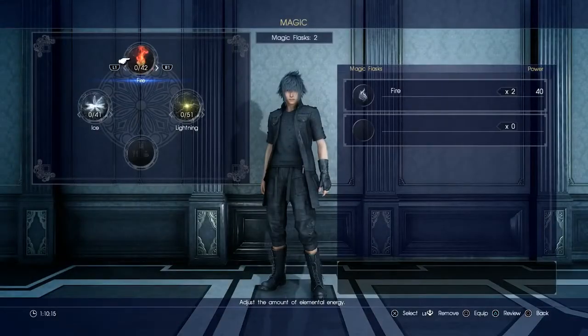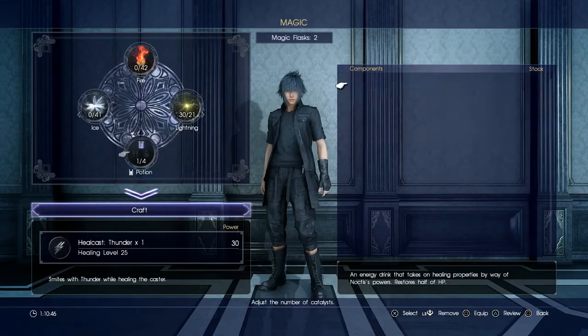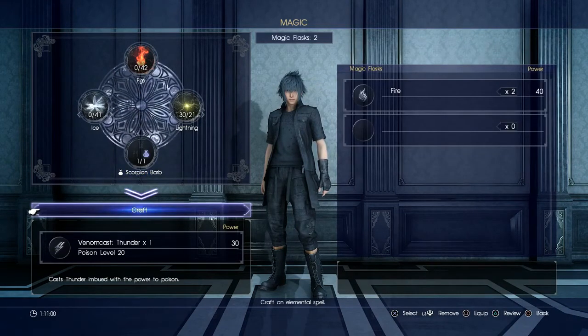Let's look at magic. This is how you get magic in the game - you absorb it from the world from rocks, which I'll do a bit of later. You add a certain amount to a vial then create it to throw it - think Rikku's final mix, it's a bit like that. We'll do lightning because I think it's really cool - the more you add the stronger it becomes. I'm not gonna add it all because that's greedy - let's do 30. On this one we can add other components: if I add the scorpion barb it also casts poison. So it's a poisonous lightning spell. Craft it - Venom Cast. Equip it.